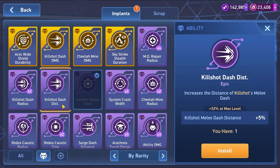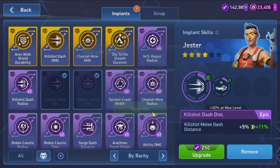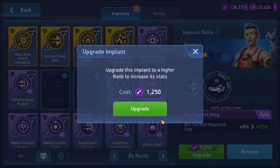We have the dash distance implant skill - this is actually going to be really effective because we can reach the rocket mortars user with it. That's going to be really helpful. Let's level it up. I've saved up so many of these for such a long time.